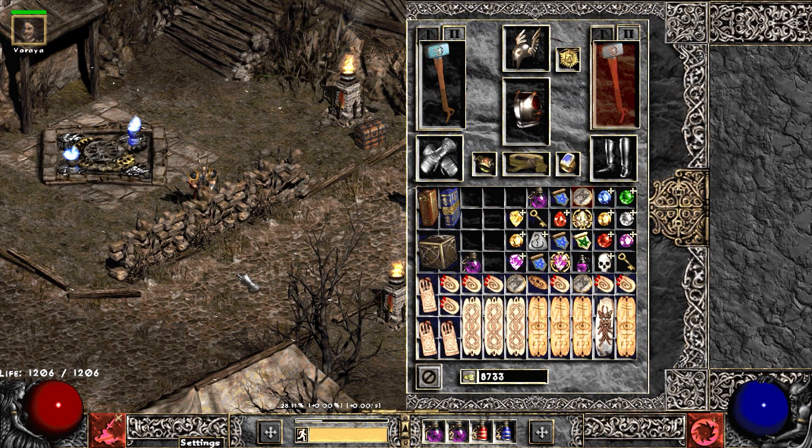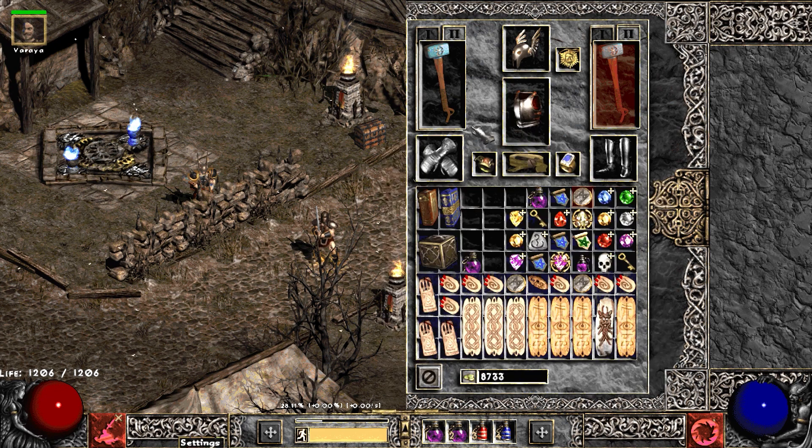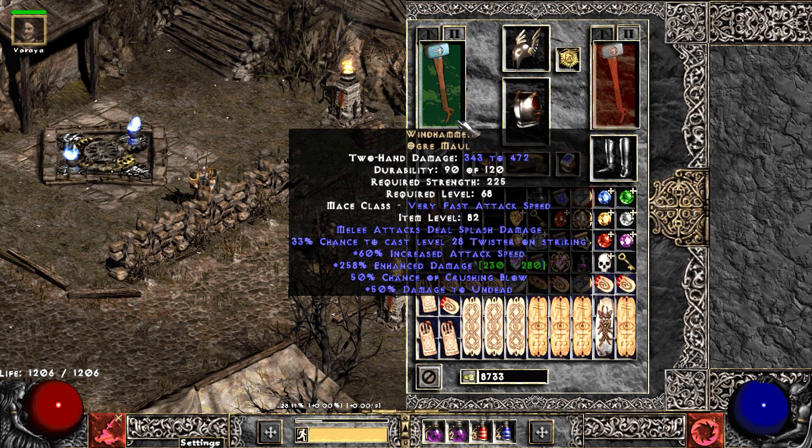If you stuck around, here's the gear — we'll go through it quick. It changed a bit throughout the video. In the beginning I was using Chance Guards, Lionheart, some crafted maul, a Tarnhelm. As I progressed I swapped out some pieces. As of last night I was able to make a Fortitude — I found a Lo rune in Travincal, which was awesome. So we've got our 4/2 setup going now.